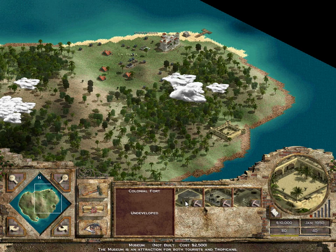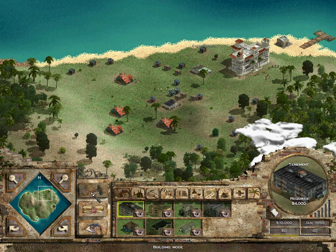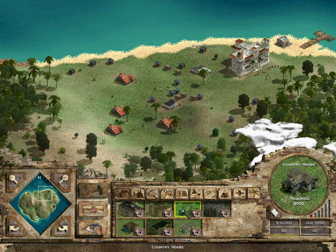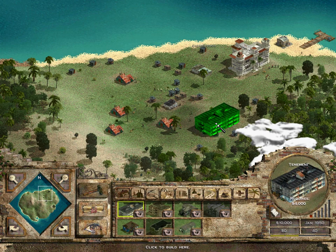I also have a fort here that I can develop for tourist purposes. The museum I think is good because it works for tourists and locals to make money. It does cost $2,500 though, and that's rather expensive right away. I've also got my shacks — people like to live next to where they work, so I should build a tenement. Bunk houses are a good starter house; they get people out of the shacks and are very quick and cheap to build. Houses are a little bit better.